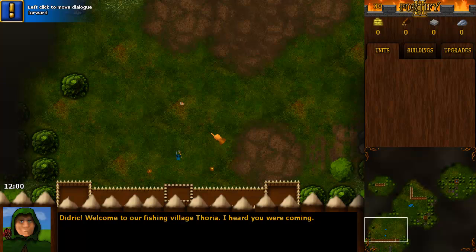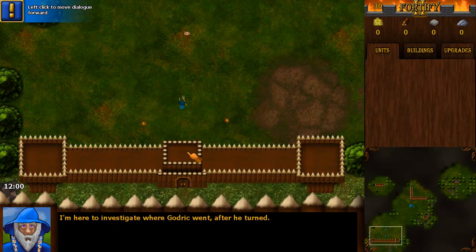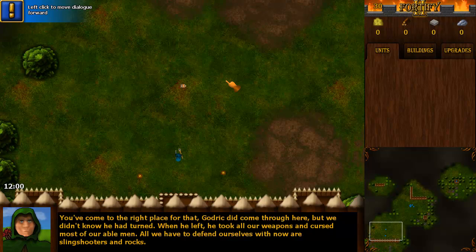During the mission the lighting will show itself. So let's get started. I've added this dialogue here at the beginning: 'Welcome to our Fishing Village story, I heard you were coming.' This story is going to be explained before level 1 in sort of like an intro movie.